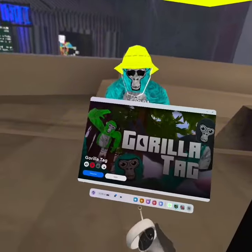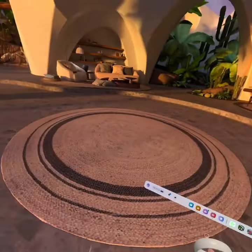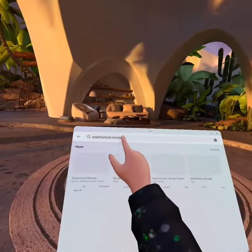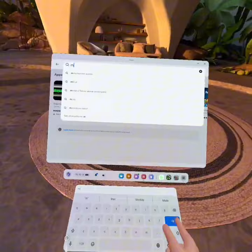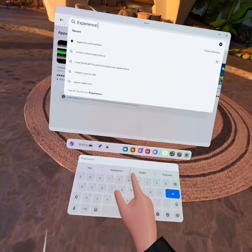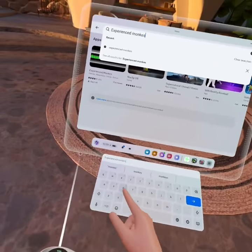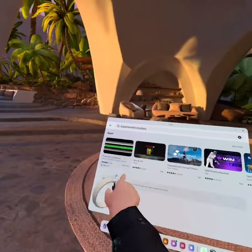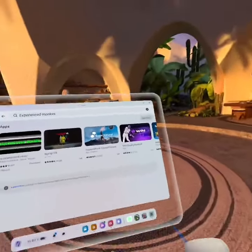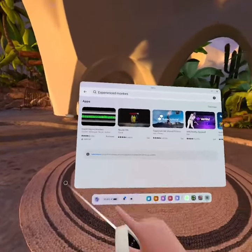So you're going to want to quit whatever app you're playing and go to your store. It will play a very loud thing — as you saw, it's called Experienced Monkeys. It'll play a very loud trailer when you spawn in, when you touch it. So you're going to type in Experienced Monkeys, click it, download it — very loud trailer, just a heads up — then you're going to press play on it, right there.